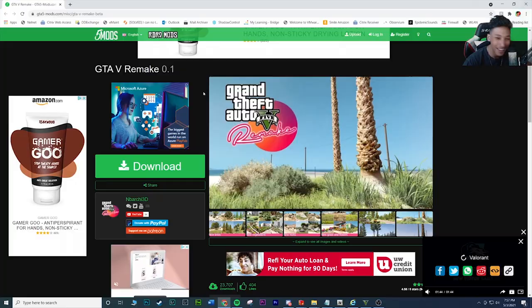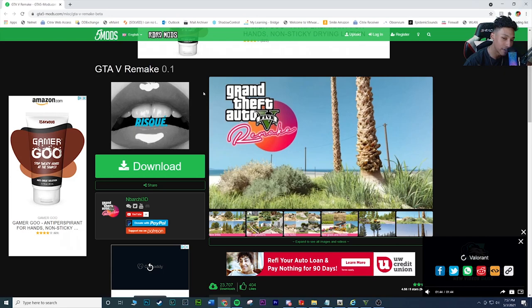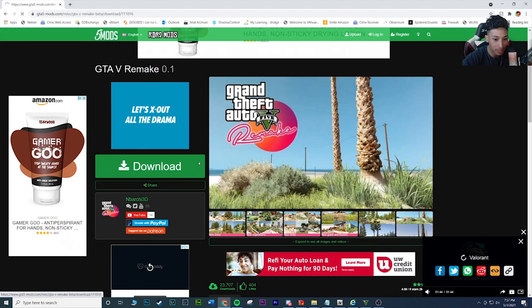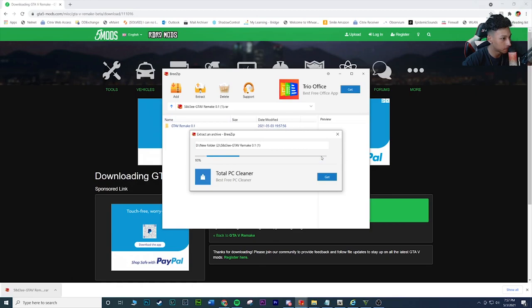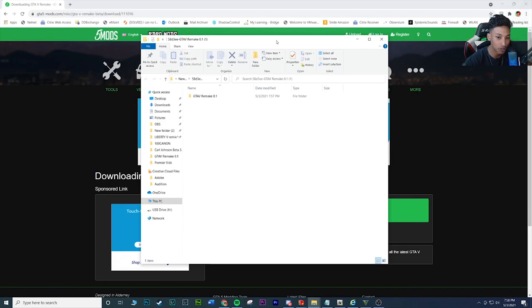Alright, welcome back. The mod is called GTA V Remake. Just so you guys know, you need Script Hook V, Script Hook V .NET, and OpenIV installed before you continue with this mod. Click download — I'll have the link in the description. Go ahead and open and extract it. Once you extract it, you'll get a folder with these files.